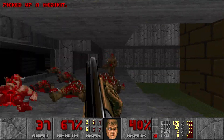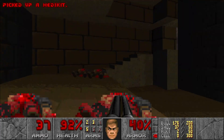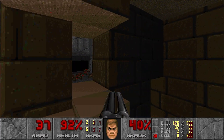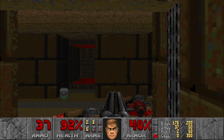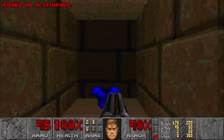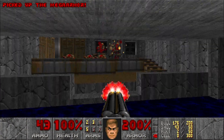Even pinkies go down in a single shot with this thing. I played Doom 1 for too long without having to use this. But anywho, we can interact with the wall here and we have a secret with a mega armor — the only secret in the level, actually.